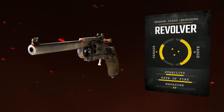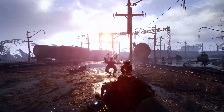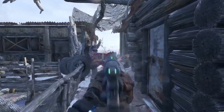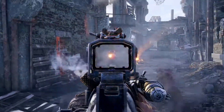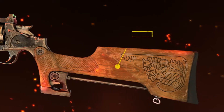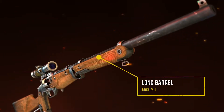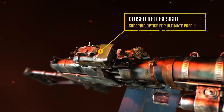Lightweight, compact, fast-firing and customizable, handguns are highly versatile weapons. Perfect for close-range combat and stealth missions, classics like the revolver or the fan-favorite and aptly named bastard gun are ideal for small groups of enemies. With a few simple mods, however, both handguns can respectively be transformed into a medium-range rifle or rapid-fire SMG — versatile and dependable options for close-quarters combat.